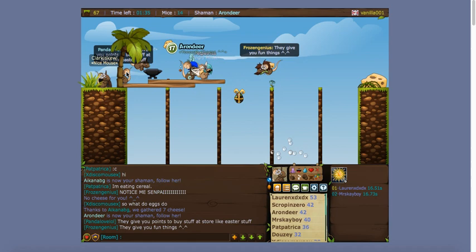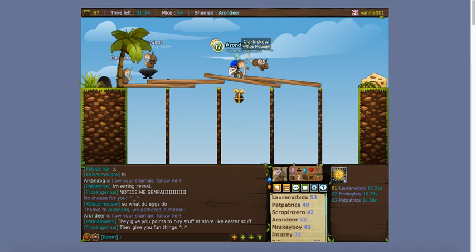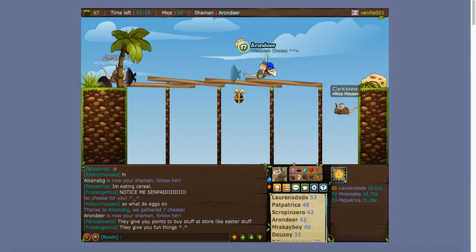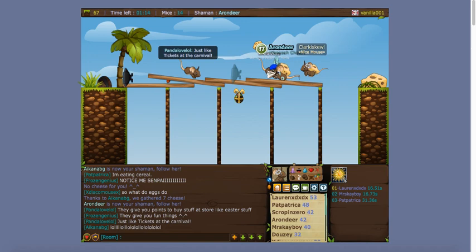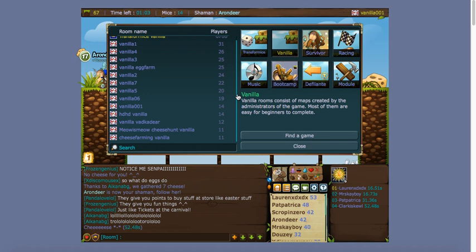In later tutorials I'll be doing more about shamming, and I'll show you how to wall jump, which is pretty important. It basically allows you to climb up walls, but it's kind of hard to get the hang of. My advice is: if you are confused at all, just go into a little vanilla room and try your hardest to get the cheese. Feel free to ask questions in the chat and hopefully some people will be nice and answer you.